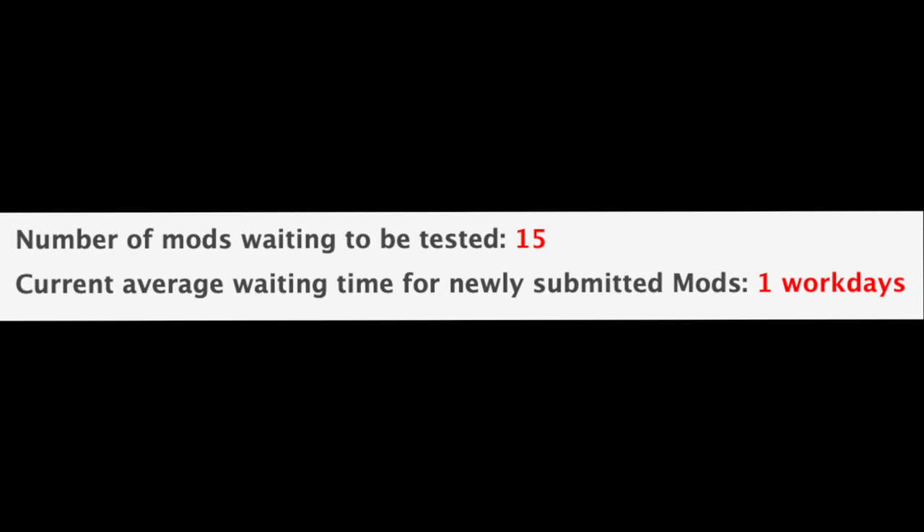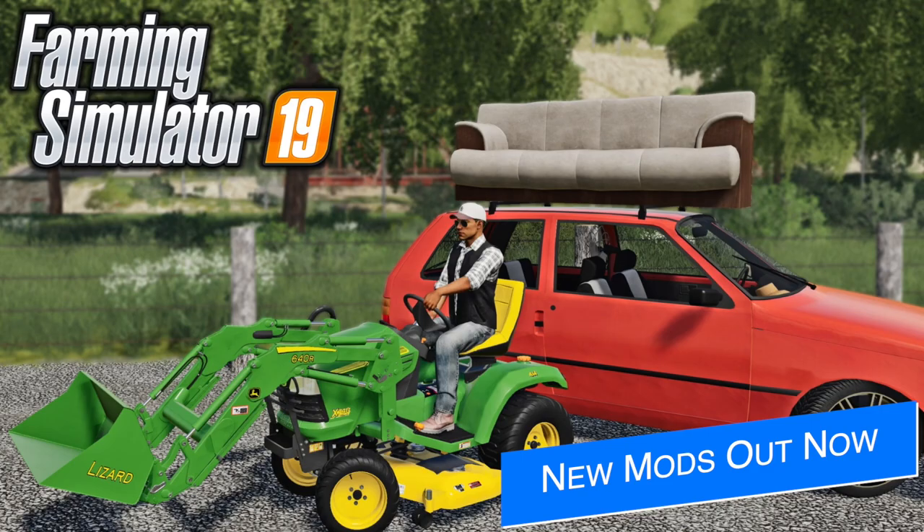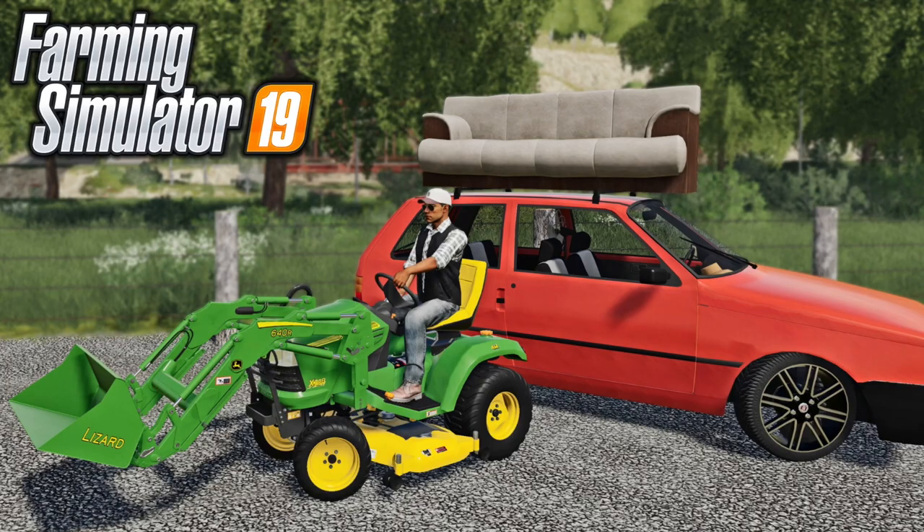With all that being said, we still have 15 mods sitting waiting to be tested, and the current average waiting time for newly submitted mods is still one workday — how do they do it? In addition to the mods in testing, 22 new and updated mods were released today on the Endgame Mod Hub, including the John Deere X748 Mower Pack from JA Modding. I've already made a video showing these off — you can find that video linked in the first comment and description below.